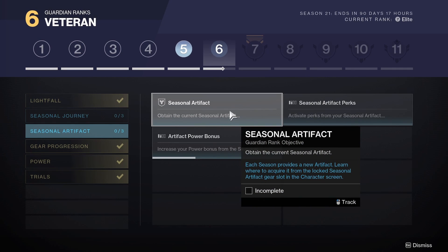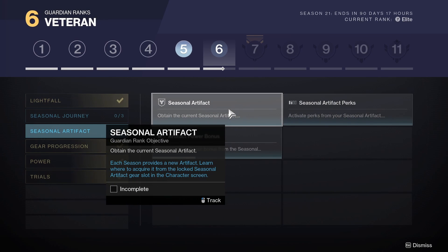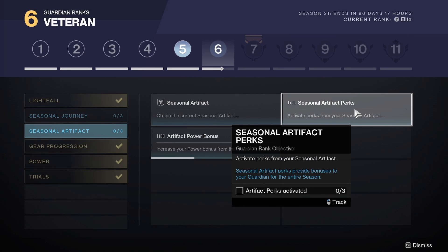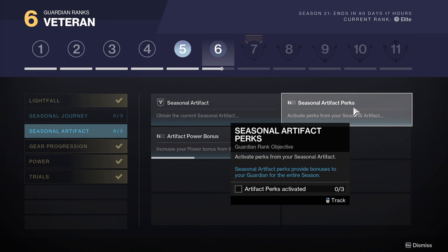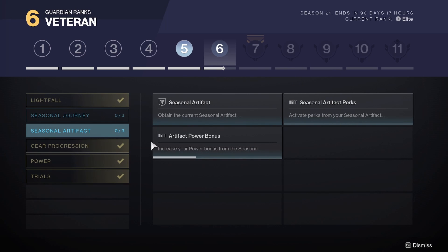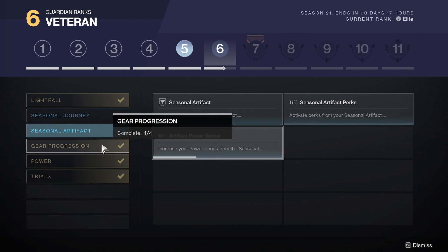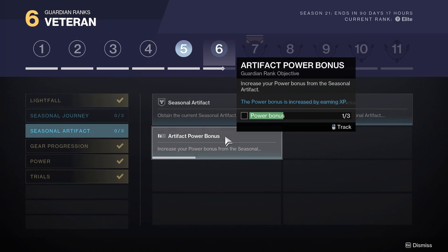Seasonal artifact: obtain the current seasonal artifact — definitely going to need to obtain that one, I presume it's going to be in the next mission as well. Seasonal artifact perks: activate perks from your seasonal artifact. And artifact power bonus: we're going to need to have 3 bonuses, meaning we're going to need to do some side quests. Basically just play the game to upgrade your seasonal artifact.